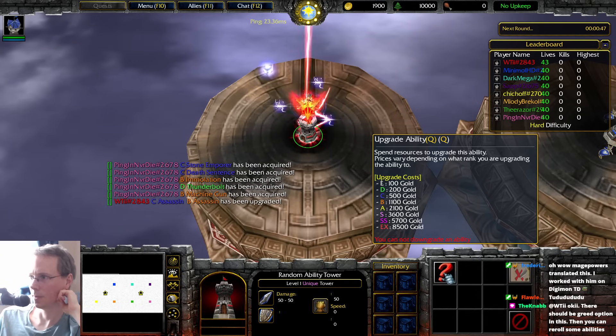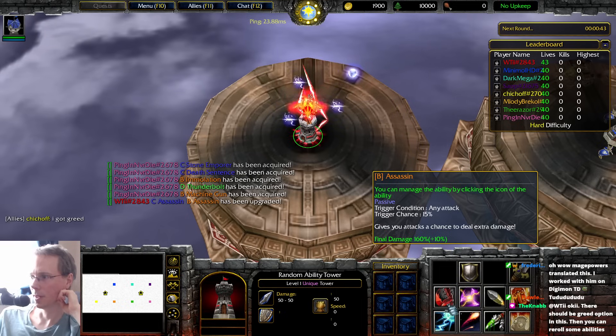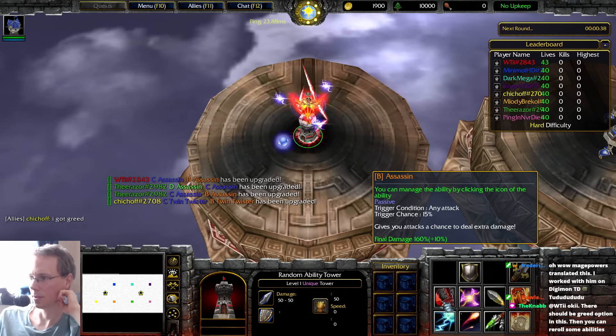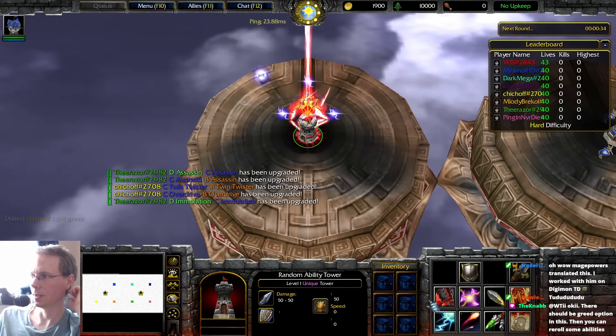Let's try upgrading the one that looks like crit. You can manage the ability by clicking the icon of the ability. Passive trigger condition, any attack, 15% chance — gives your attacks a chance to do extra damage. Final damage 160 plus 10%. Oh, you got greed. That's so unfair.